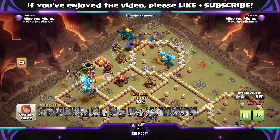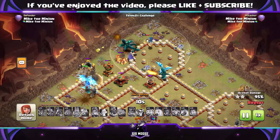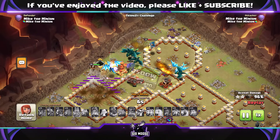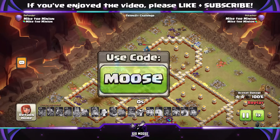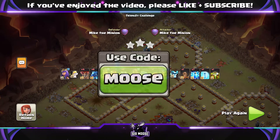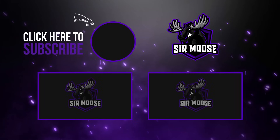This one took a few attempts to three-star in hard mode — I don't like attacking this base. But guys, a nice easy-to-use attack. A bit of tactics there with the earthquake spell and lightning spells, but I think it's really powerful and really easy to use. The army copy link is in the video description. Remember, you can use code MOUSE in-game if you'd like to help support the channel. Remember to hit that subscribe button and notification bell. Remember to have fun, stay hydrated, and practice your funneling. See you later guys, bye!